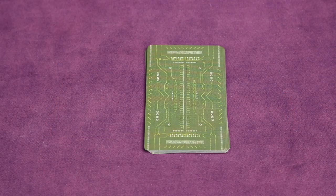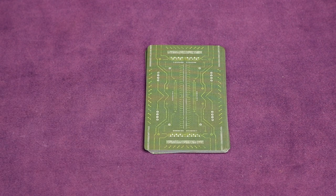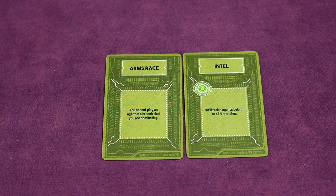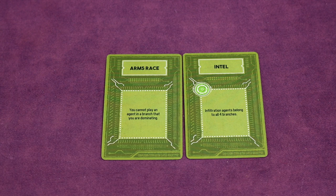You can also play with an advanced variant called Situations. In normal setup these cards are removed, but you can shuffle them and use one randomly for the entire game, or manually pick one. For example, Arms Race means you cannot play an agent in a branch you are currently dominating. Another situation, Intel Infiltration, makes the green branch belong to all four branches — so essentially greens are wild. Each situation card changes a single rule for the game, adding replayability.